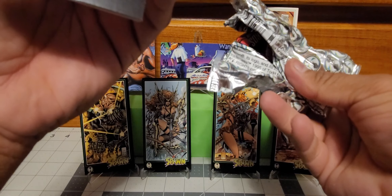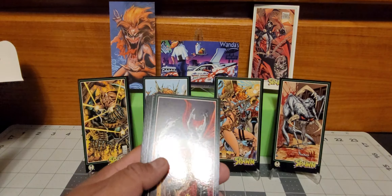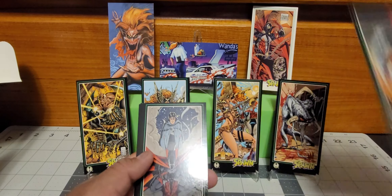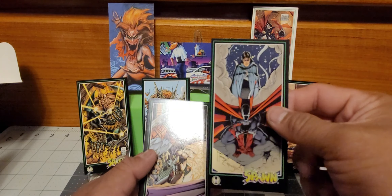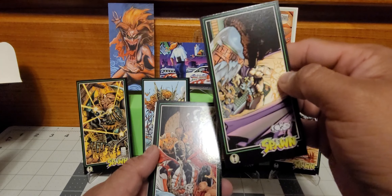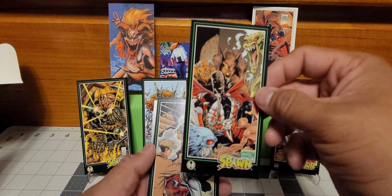These are pretty cool packs — they have this aluminum feel to them even though they kind of feel like plastic. This is Billy Kincaid — yep, it is, gross. We are getting some new cards from last time, that's a pretty cool one. This is Cogliostro, the Man of Miracles — oh, Houdini! When he ran into Houdini, that's pretty cool. Oh, it's the Redeemer — that's pretty neat.